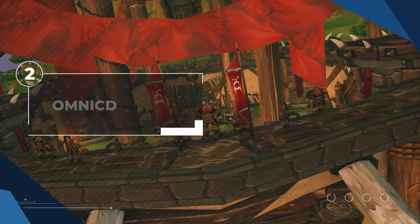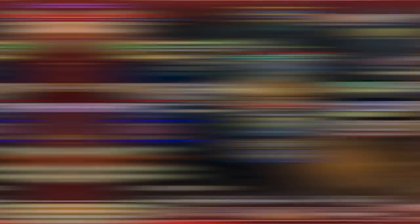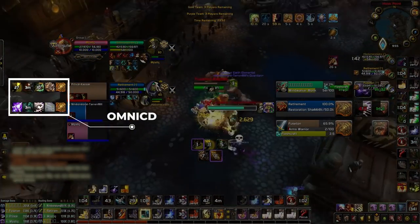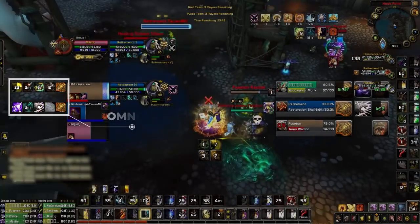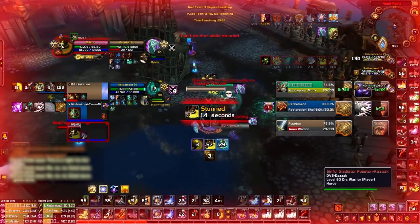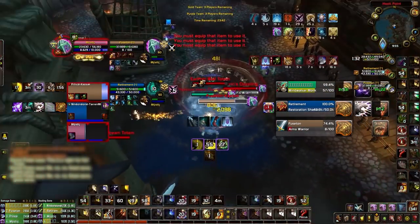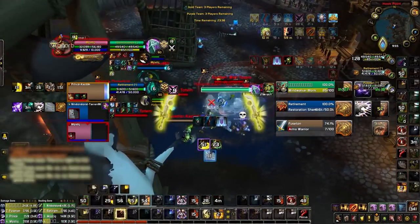Moving on, we have an add-on that you might not be using, but you definitely should for Season 2. Omni CD allows you to track important cooldowns for your teammates, and by default it will display right next to their frames. This is really convenient when you're playing in LFG without voice chat, since it's really hard to know what cooldowns your team has available. With Omni CD, you can see exactly what team defensives have been used.